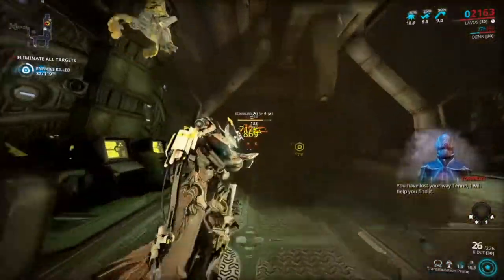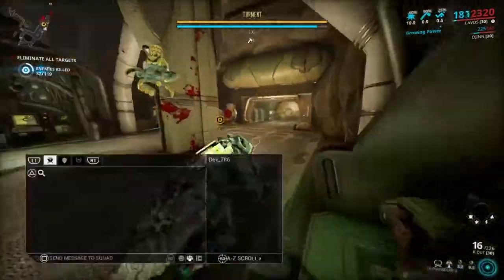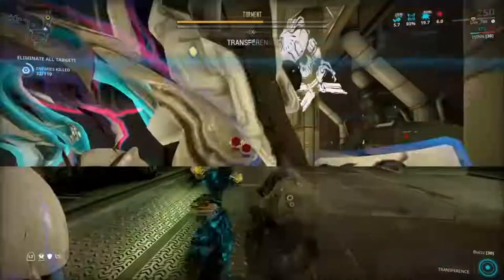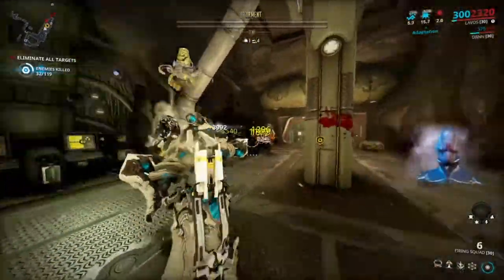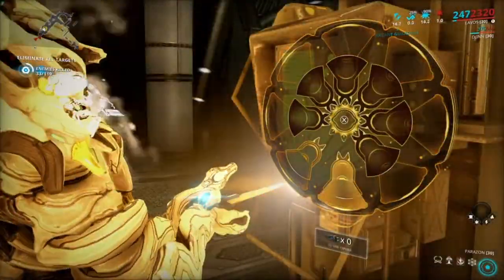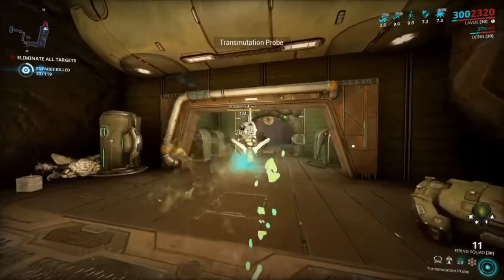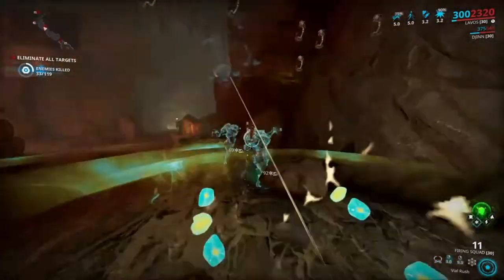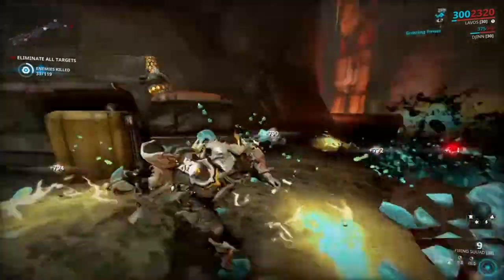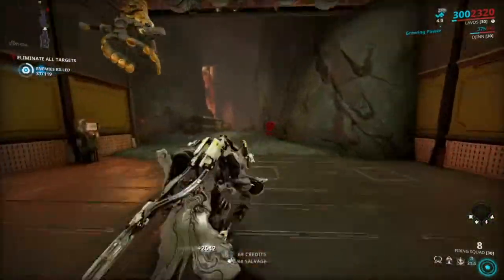The tankiness is off the charts - you don't have to worry about dying at all. I rarely use my first ability, but it does give you lifesteal, so if you take a lot of damage you can get all your health back almost instantly. One important note: do not use a Helminth ability on Lavos, because you lose the ability to hold it for the elemental combination. You'd lose one of the elements needed to fuse status effects.